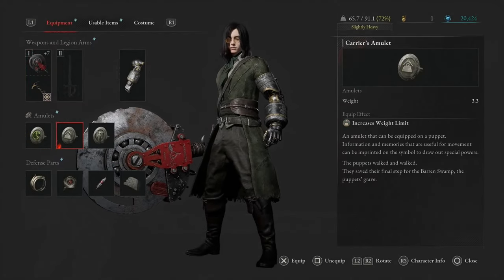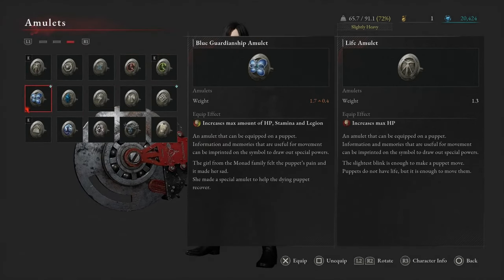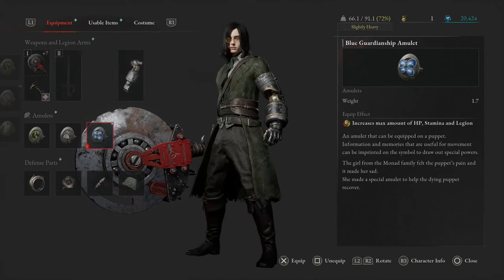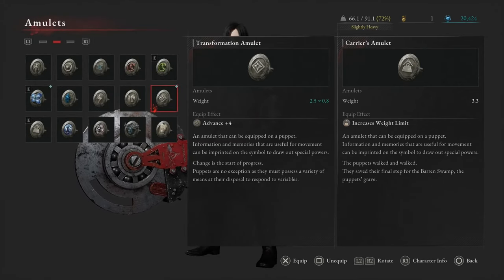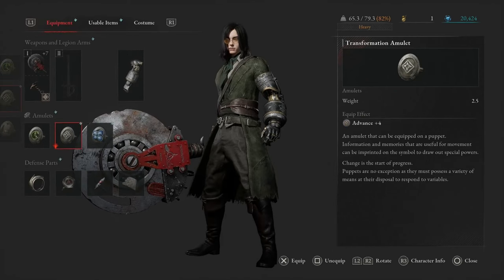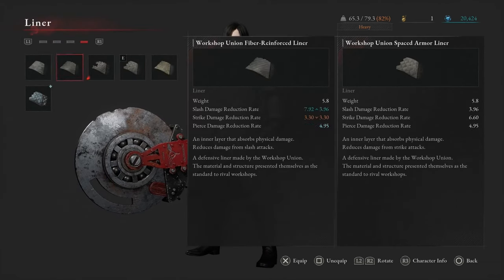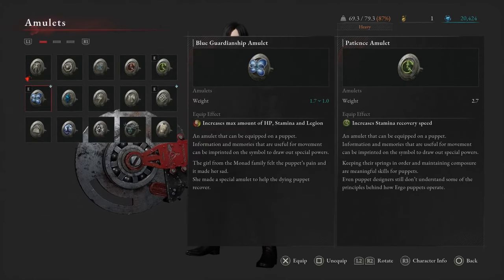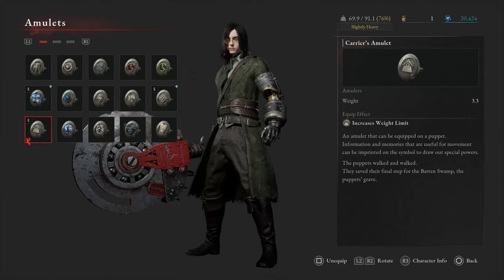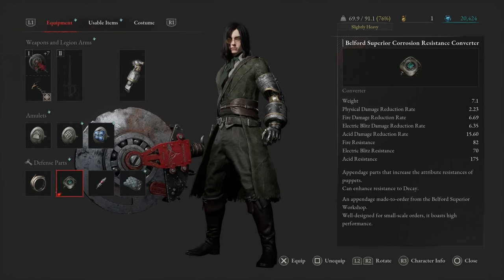We need all these for the boss. Are we gonna change... where was this one? This is gonna increase max HP, stamina, and legion. We're gonna put that on and change to this one because it's gonna give us four levels of advance - we are doing an advanced build.